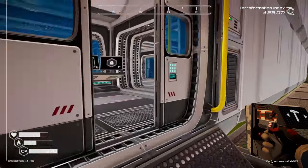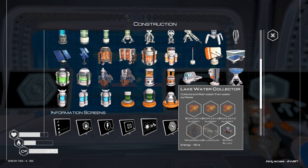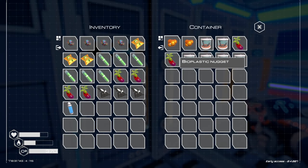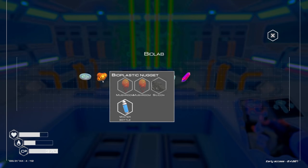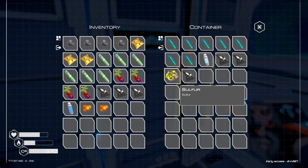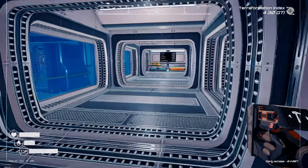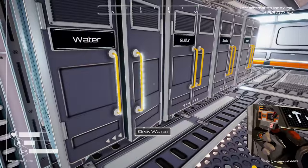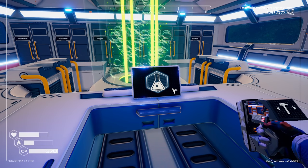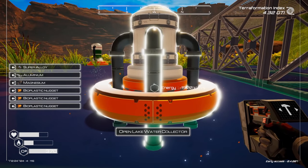We should really build the lake collector. The water collector for the lake needs three bio nugs, magnesium, aluminum, and super alloy — I think we can totally do that. For a bio nug we need two mushrooms, silicon, and a water bottle. Let's craft up our first bio nug — I can't believe we made it this far without having to craft any of those. Let's put our lake water collector down.